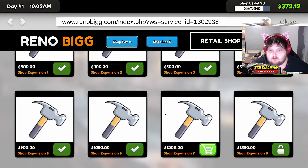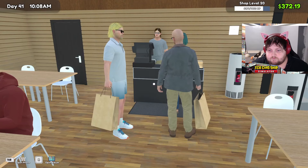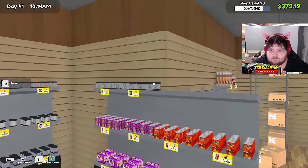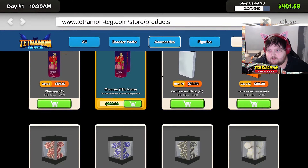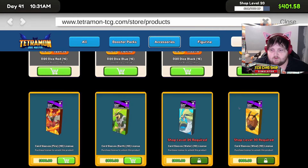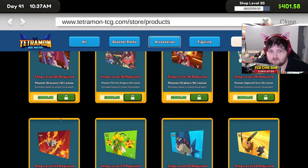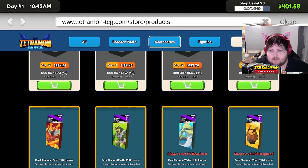Let's go ahead and pay our bills, start off the day. What is the reno cost? It's going to be $1,200 for an expansion. But did we want to expand, or did we want to get more sleeves? That was $800. Fire sleeves is $800. We can also get the earth sleeves. How many sleeves are there? One, two, three, four, five, six — there's only six types of sleeves.